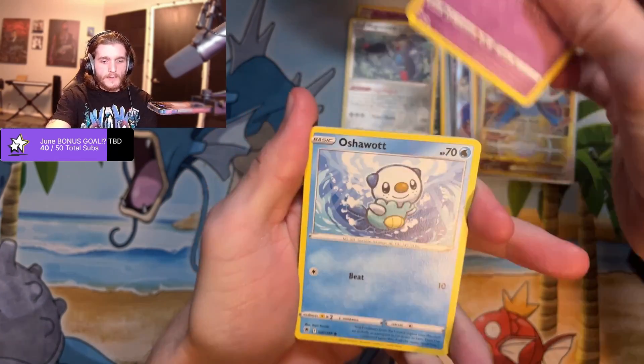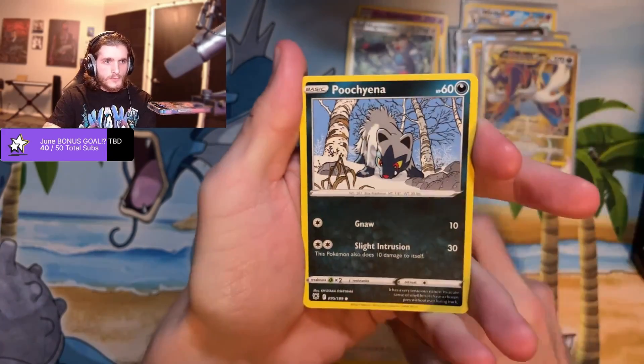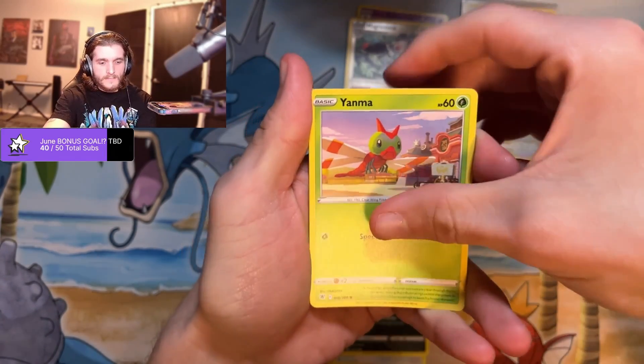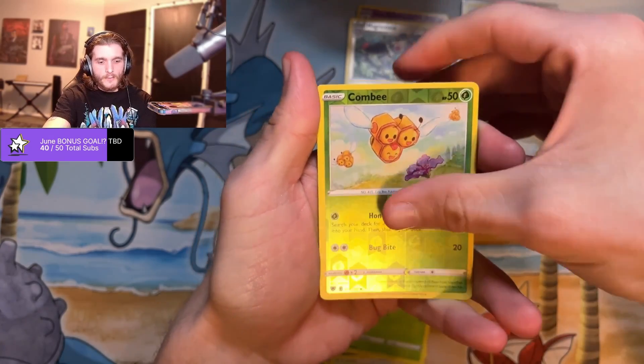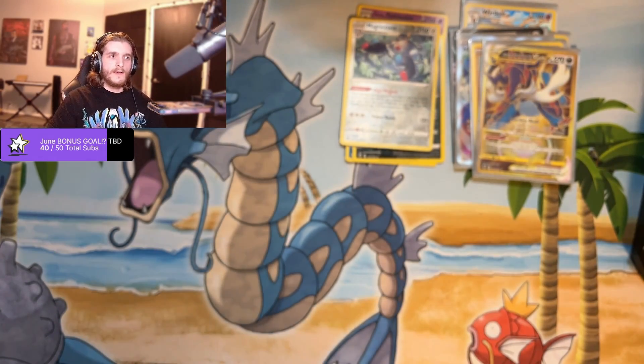All right, back to it. Bronzong, Roxanne, Kirlia, Oshawott, Pawniard, Hoothoot, Poochyena, Yanmega — reverse holo Combee — and a Regidrago. Haven't got enough Reggies together but I could make a Reggie deck.